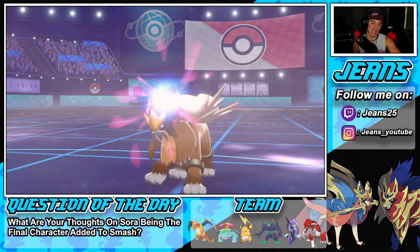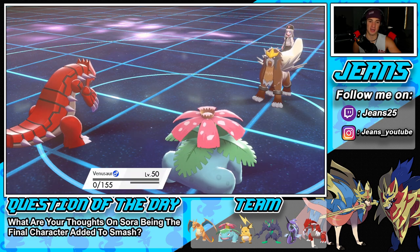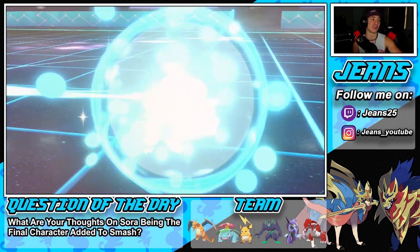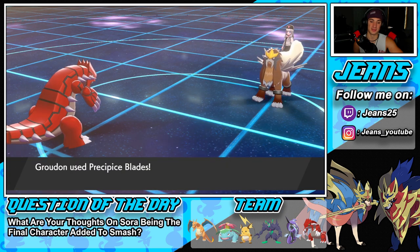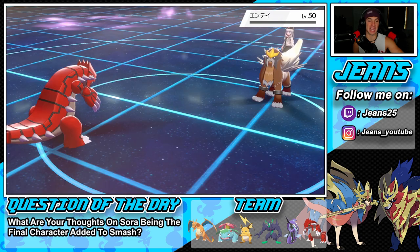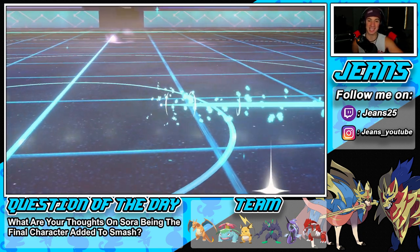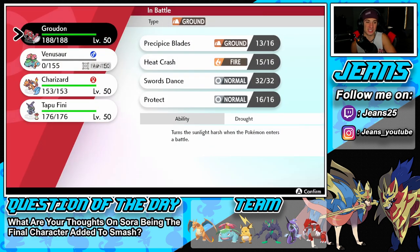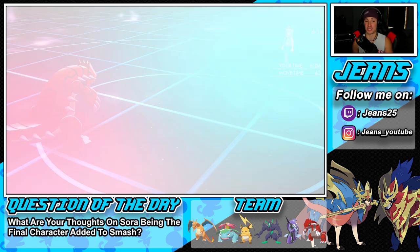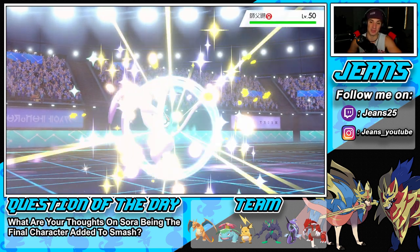He's going to outspeed me, we can say bye-bye to Venusaur, but Venusaur did a ton of work. Groudon out here dropping Blades - this better connect! Yes sir, Blades coming out here. Entei, get out of my game! We were able to rock out with the sun combo and just dominate. Let's bring out Charizard with the Choice Scarf - we're outspeeding everybody with the drought.